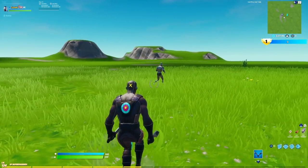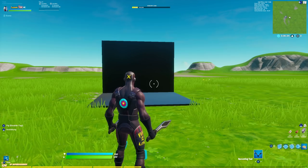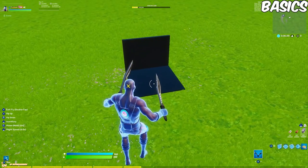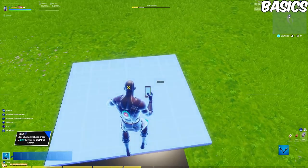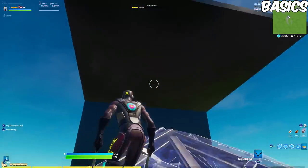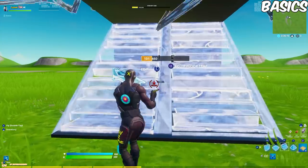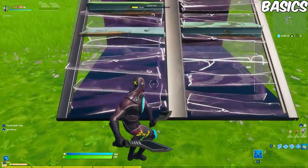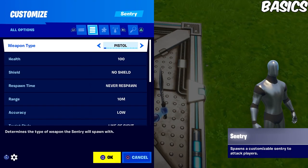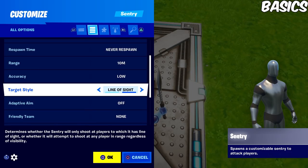Just like that — it literally took me 10 seconds to set this up. So once you have all the devices you need, to place the bot anywhere you want, just go above where you want to drop the bot. For example, if you wanted to drop a bot on top of a pyramid, put a pyramid there — that's where the sentry is going to be. Or if you wanted a sentry on top of a stair, put a stair under the sentry spawn. Basically, all you want to do is place the sentry up here.